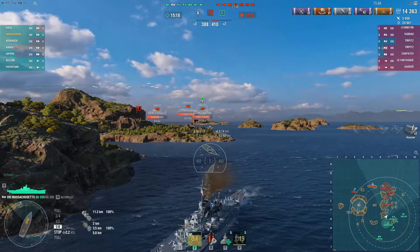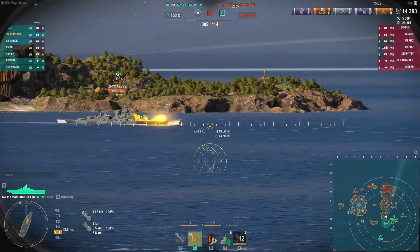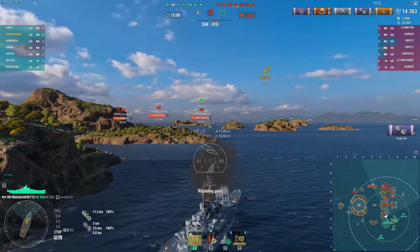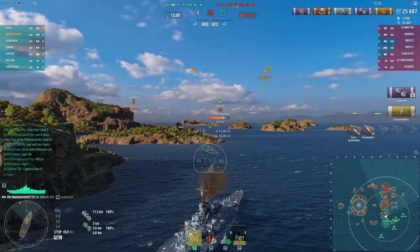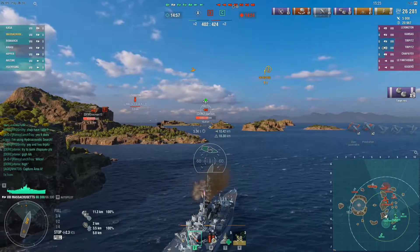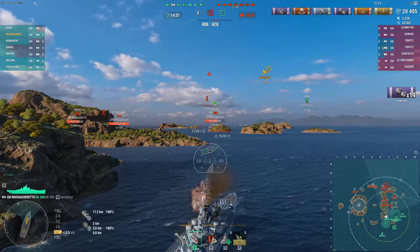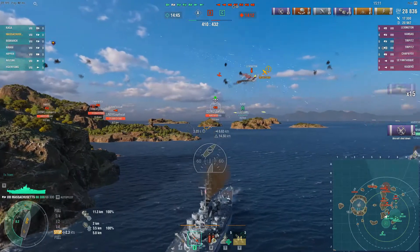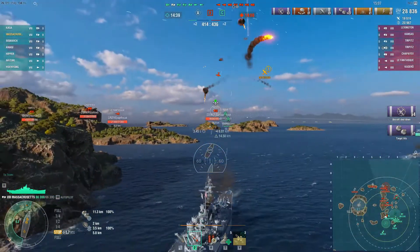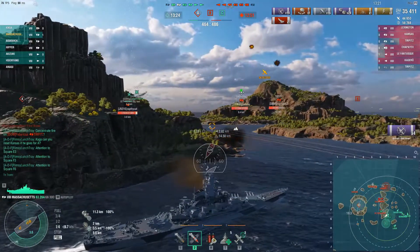In a different battle, again in the Massachusetts, I'm utilizing this position — emphasizing what I see La Bouche players do, just like the Gneisenau player. Here's a Tirpitz player doing the same, showing too much side, and we punish that with an almost 10,000 HP salvo. The risk here is that if there's a CV on the enemy team, being in a stationary position exposes you — the Lexington flies in with his dive bomber squad. It'll be interesting how Update 10.4 affects this strategy with Dutch cruisers and the Dutch airstrike.